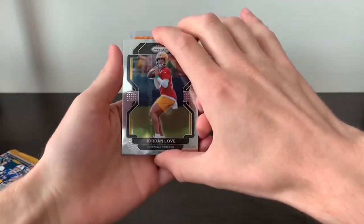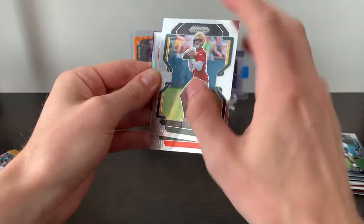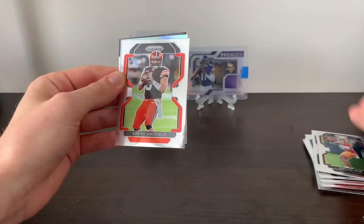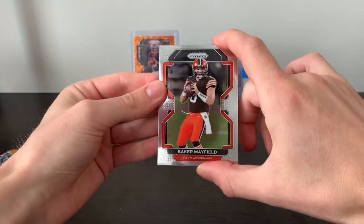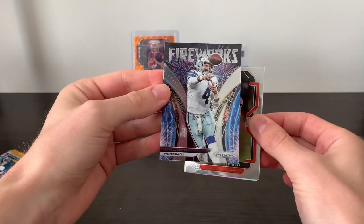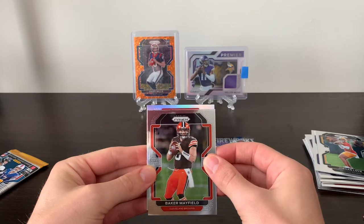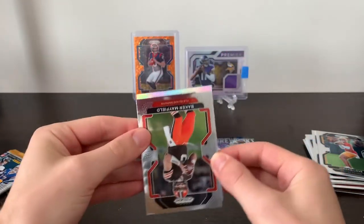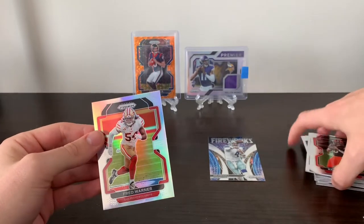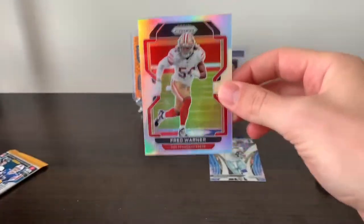Busting up another pack. Jordan Love — classic red shirt for Jordan Love, not getting much playing time. Looks like we do have a silver and an insert. Got a Baker Mayfield who is in a very questionable situation right now as far as playing time is concerned. Fireworks — Dak Prescott on our insert. And our silver — a Niner. Fred Warner. So not the Niner that we wanted, but nice to get a silver of a team that a lot of people seem to like.